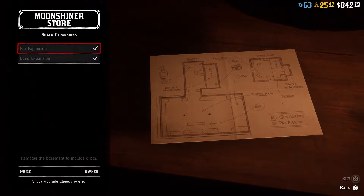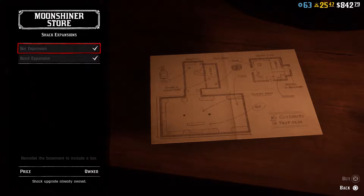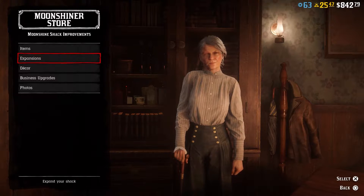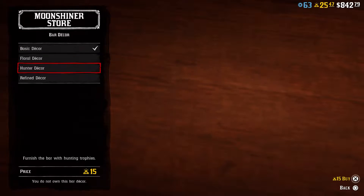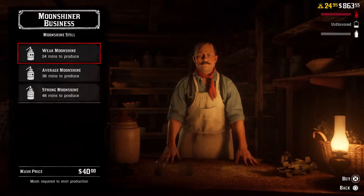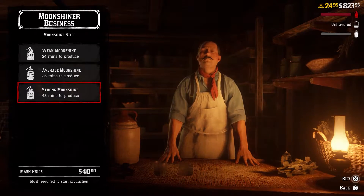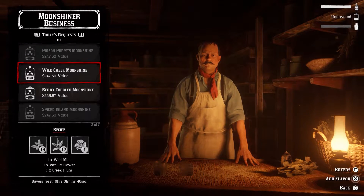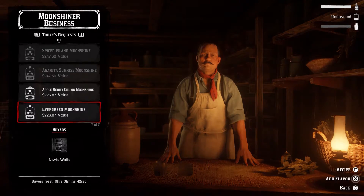There are several upgrades to be made to the Moonshine Shack, like upgrading the still to improve the quality of your shine, and even an expansion to the basement where you can build a bar and invite your posse in to have a drink while listening to live music. There are a bunch of cosmetic upgrades to be made as well. As you rank up the Moonshining role and unlock the still upgrades, you can start to craft a better quality shine, which takes longer to craft but yields better rewards. Weak shine takes 30 minutes to finish, average 45 minutes, and strong takes an hour.